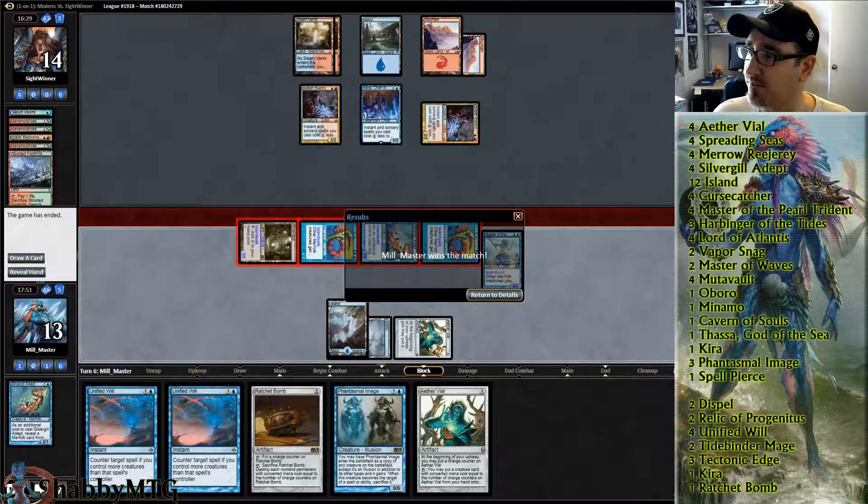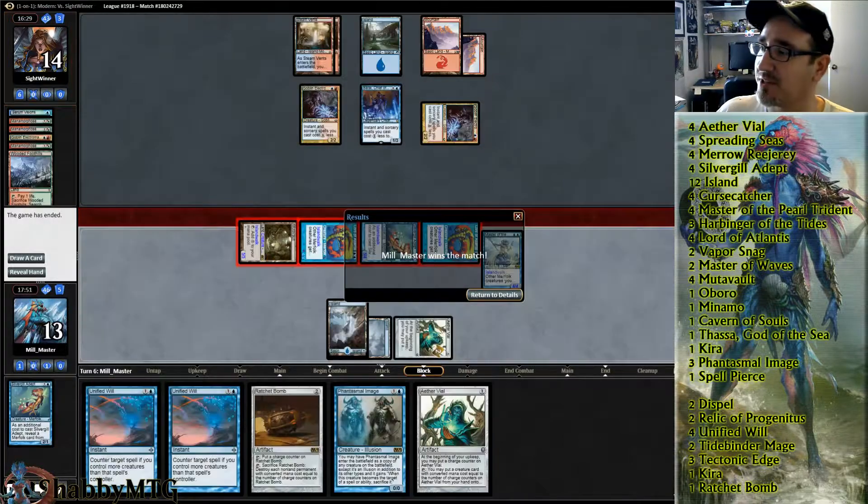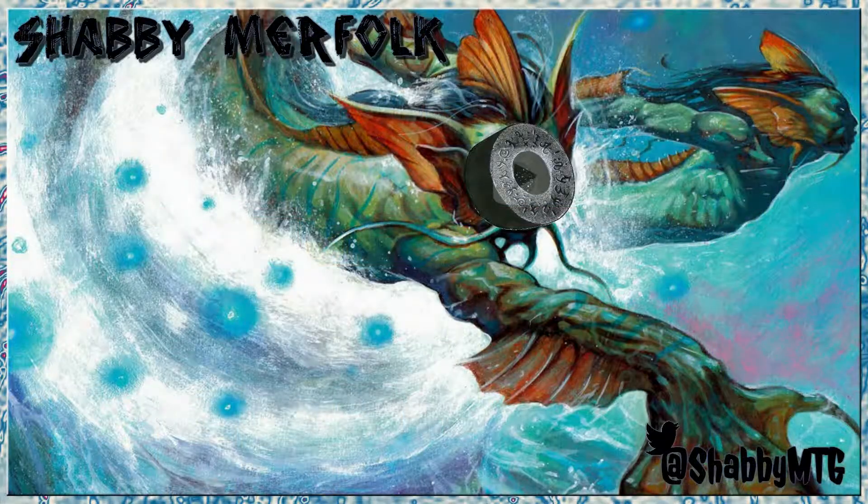I guess this is — what are we going to call this? Mono blue, how many lords are in here? 15 lords. Anyway, this has been Millmaster for Shabby Merfolk — welcome back folks!